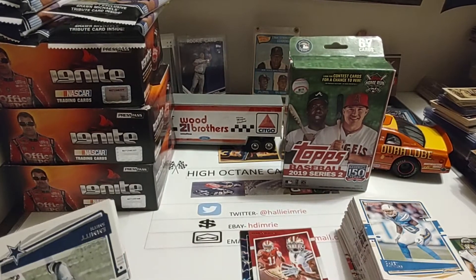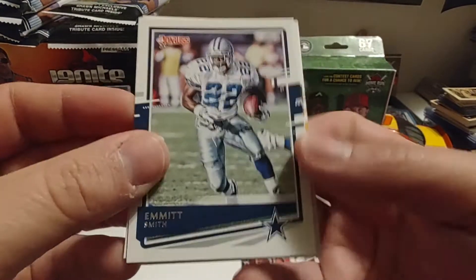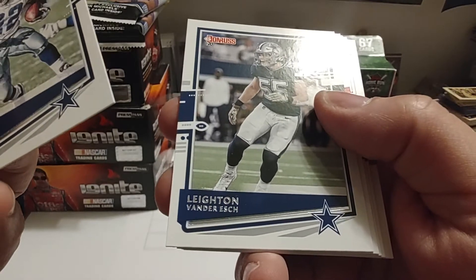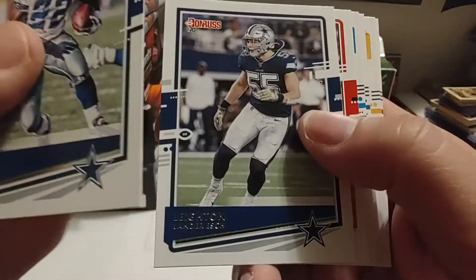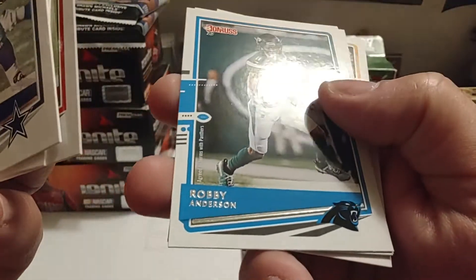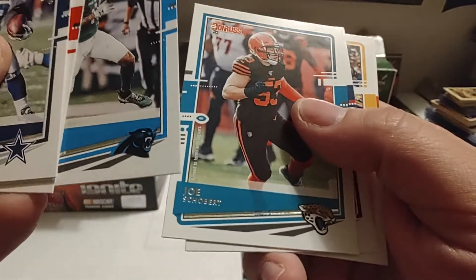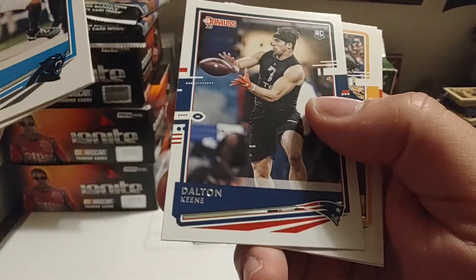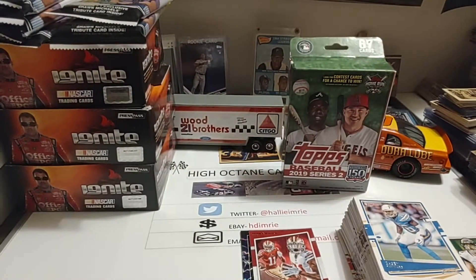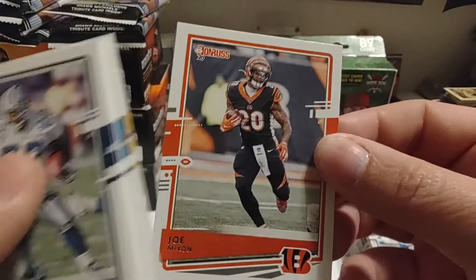We'll say that they definitely did include a lot of stars in this, including Emmett Smith — very nice, with Cowboys fame. Then another Cowboy: Leighton Vander Esch. Miles Garrett. Robbie Anderson. Joe Showbert. Dalton Keene. Jack Lambert — very nice. And our final card — Joe Mixon.